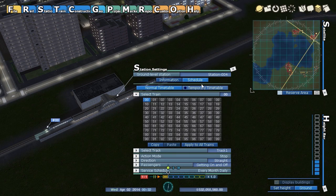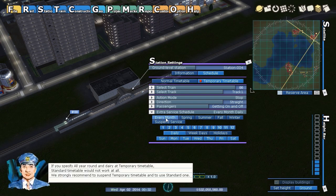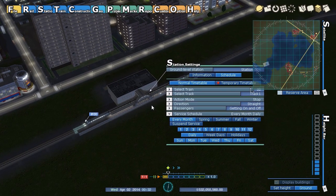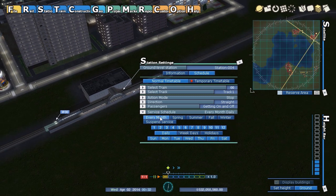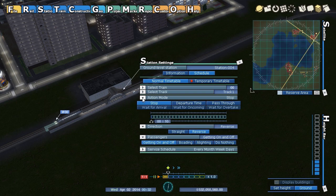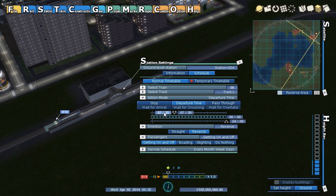You can run different schedules depending on holidays, spring, or even by month — because if you're dealing with tourism it'll really fluctuate depending on the type. But I'm just doing a regular commuter route so I want every month, every day — maybe just weekdays. Passengers can get on and off, and I want this thing to turn around when it gets here. I'll set a departure time of 8 o'clock and stop at 2100 hours so it's not running at night.